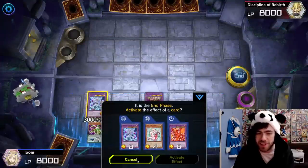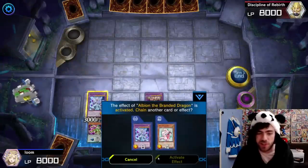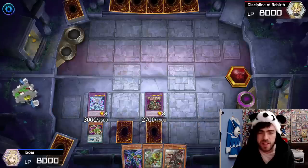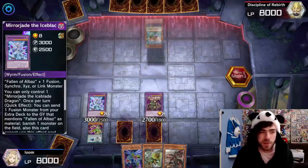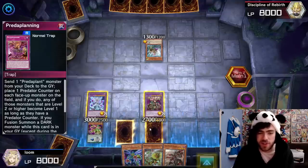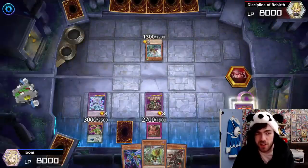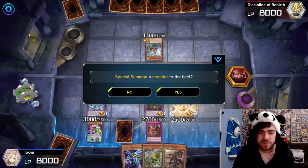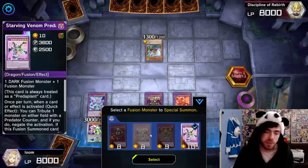Keep in mind we didn't use our normal summon here, so if we had some other follow-up play we could have done more. For the sake of keeping the combo simple we'll keep it as is. Setting your Branded Banishment and passing to your opponent. As with the other two combos, we now have Mirror Jade, a PredaPlant negate, a negate from Predaplanting negating all the stuff your opponent controls, and your Branded Banishment which upon activation can summon out a whole bunch of stuff — especially another fusion monster. There's a whole plethora of things we can go into, especially if you've already used your Draco's effect.